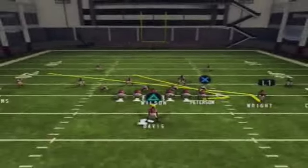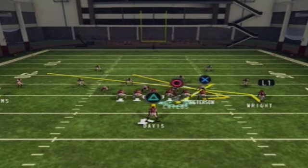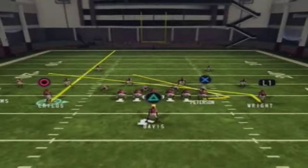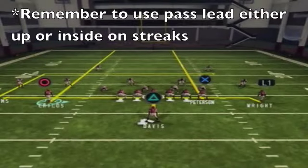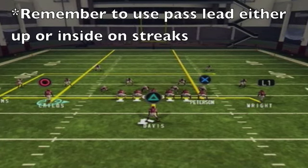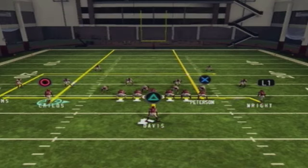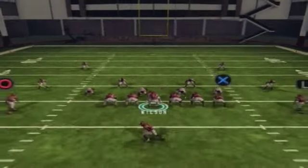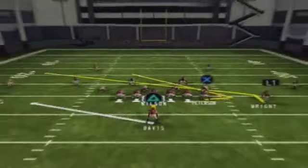The reason why I use slant routes is because they provide a nice hot read, and I'll get into that later in the video. But as you can see here, nobody follows the motion man over. That way I know it's zone, and I set up this route combination which has proven to be deadly. You want to streak your tight end, streak your motion man, smart route your far left wide receiver in, and then drag the other wide receiver. That way you have two deep threats.